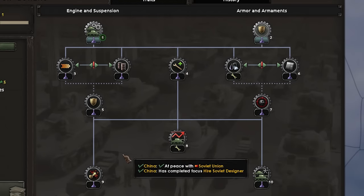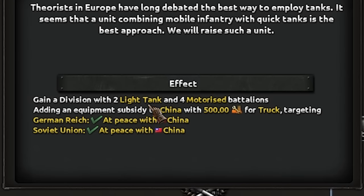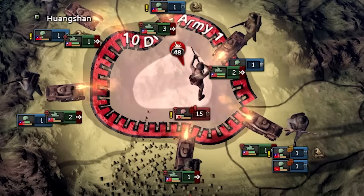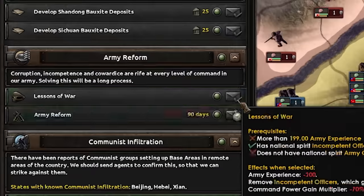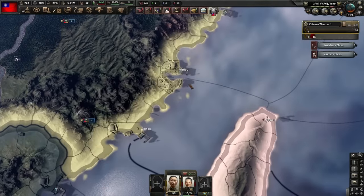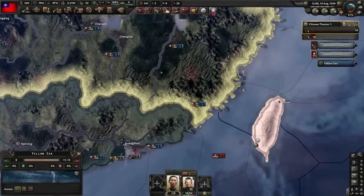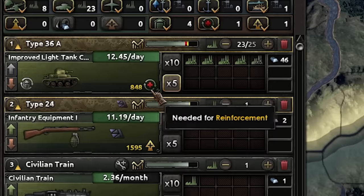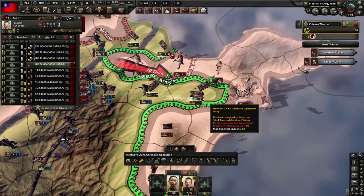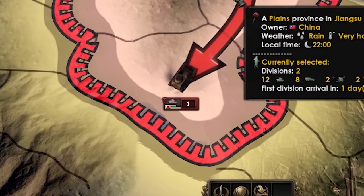Let's finally encircle the Japanese — they're pretty screwed over here. This gave me enough army experience for another army reform. And while we wait for that, let's play with the Japanese. There was a naval invasion down here — I'm not going to fight in that terrain since it's not good for tanks. What I'm going to do is continue to fight in the flatlands and let my allies deal with that; I'd just lose way too many tanks right now. I'm just encircling the Japanese again and again — my tanks are so fast. I just saw their tank actually encircle himself — very good.